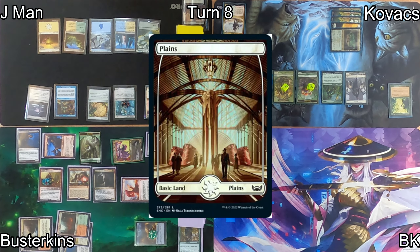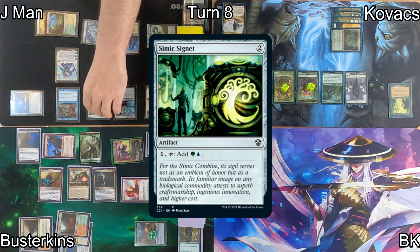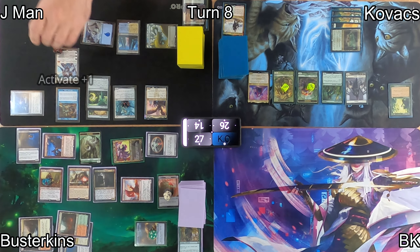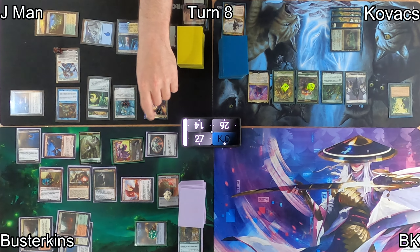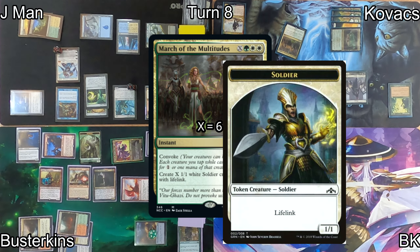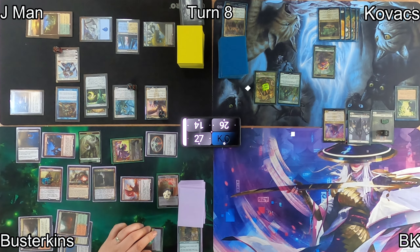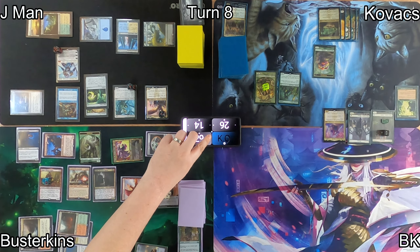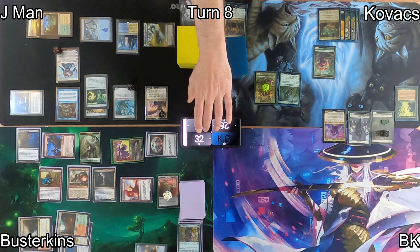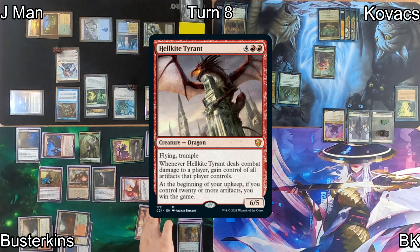On J-Man's turn, he plays a Plains and casts Ajani, Adversary of Tyrants, which can give +1/+1 counters, return something from the graveyard, or generate tokens. He casts Simic Signet as a follow-up and activates Ajani to give a +1/+1 counter to his commander. On J-Man's end step, Kovacs casts March of the Multitudes where X equals six, getting six Soldier tokens with lifelink. On his upkeep, he also gets another Saproling and moves right into combat at both opponents. Before damage, Busterkins sacrifices five treasure tokens and finds a Hellkite Tyrant off of Magna's ability.